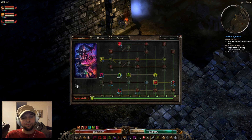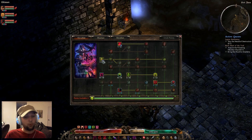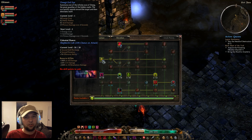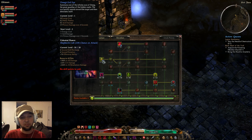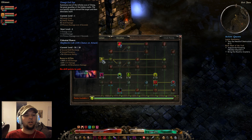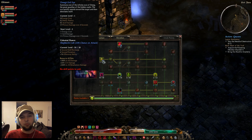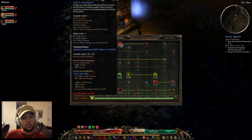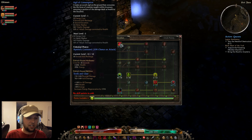I put one point into Dreeg's Evil Eye and one point into Sigil of Consumption — not for damage, but because in the Devotion Tree you unlock abilities that level with your character. I have Shepherd's Call applied to Dreeg's Evil Eye, giving a 25% chance on hit to proc a bonus to all pets: 190% to all damage, 25% crit damage, and 250% to all retaliation damage. Sigil of Consumption has Bysmiel's Command, which summons an Eldritch Hound — an extra pet, which is awesome.